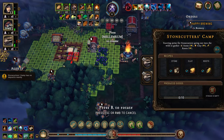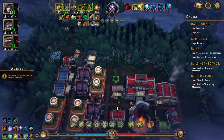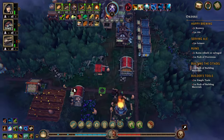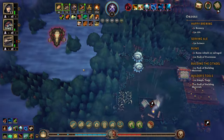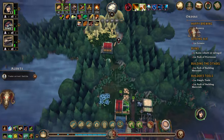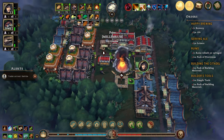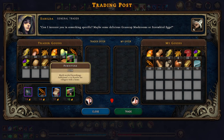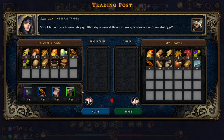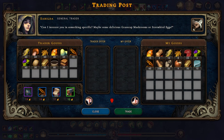The stonecutters camp has nothing to do, but actually there is plenty of stuff — we can do this clay here. Let's do that for now. We need to open up more glades, not that one though, because we need to do the whole rebuilding thing. I'm very tempted to do the furniture — very, very tempted.